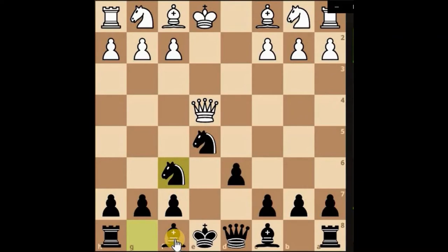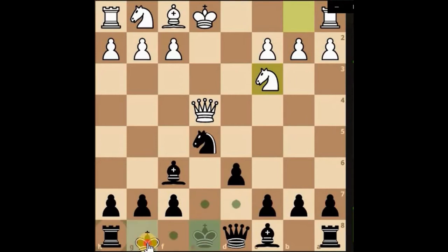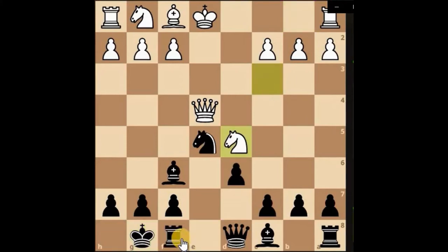Yet again they're losing tempo — we've developed two knights now. They're putting pressure, so we can just defend the knight and capture, still defending the knight. Looking to castle, looking to trap their queen and pin them to their king. They haven't castled, so they've lost tempo there.